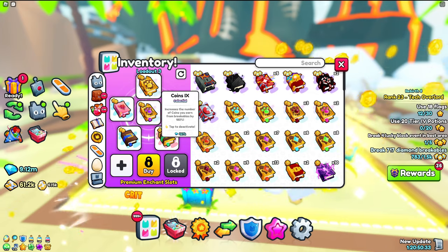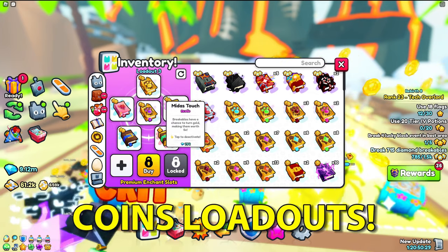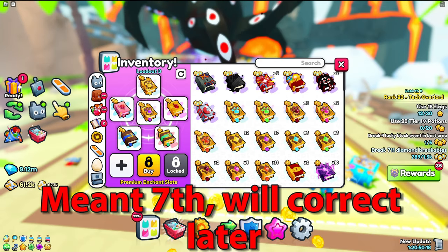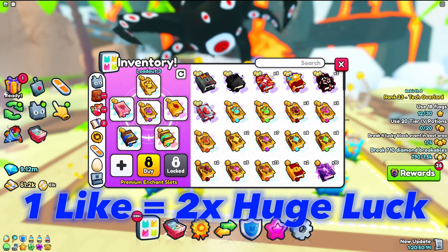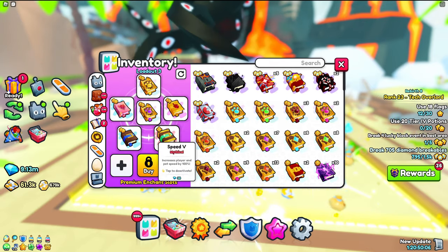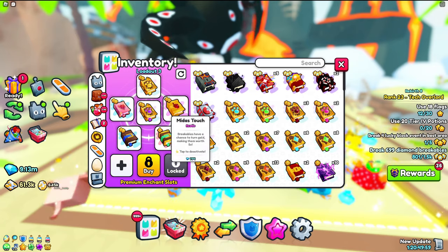The first loadout I'm going to go over is the coins loadout, and we're going to focus on just these six slots. I'm not going to focus on a sixth paid slot because if you have that, you're pay-to-win and no longer free-to-play. So we're focusing on all six, which is the most you can unlock free-to-play.